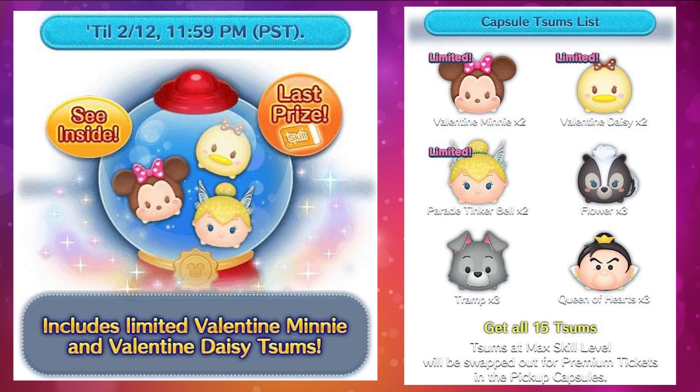Moving on to the first pickup capsule — a Valentine's Day pickup capsule running before Valentine's Day and ending on February 12th. It has six zooms: two copies of Valentine Minnie, two copies of Valentine Daisy, two copies of Parade Tinkerbell, three copies of Flower, three copies of Tramp, and three copies of Queen of Hearts. The Valentine's Day zooms are mostly collector items. Parade Tinkerbell is a good option if you need a fever time starter. If you have 450,000 coins saved, you should try to clear the capsule for the skill tickets.